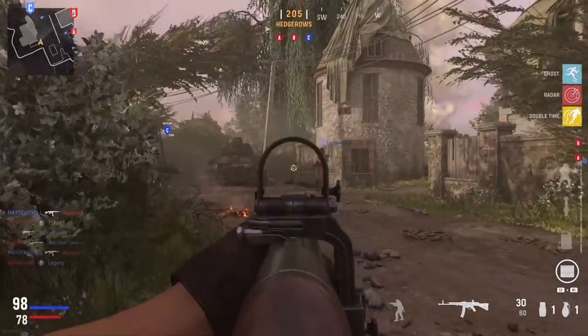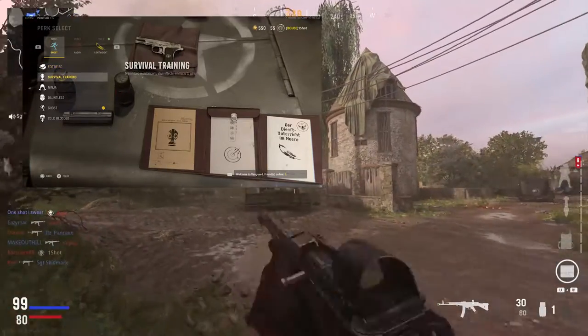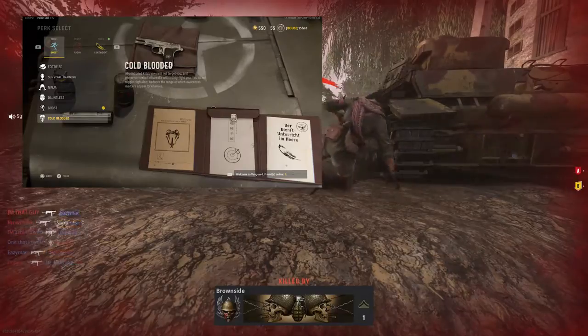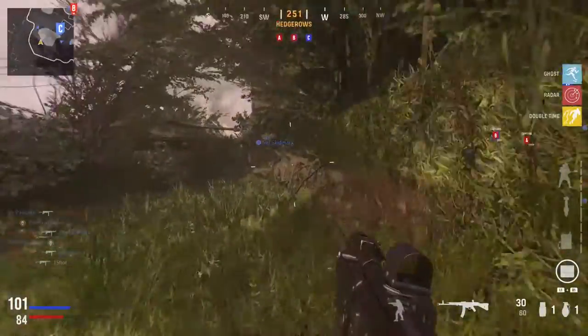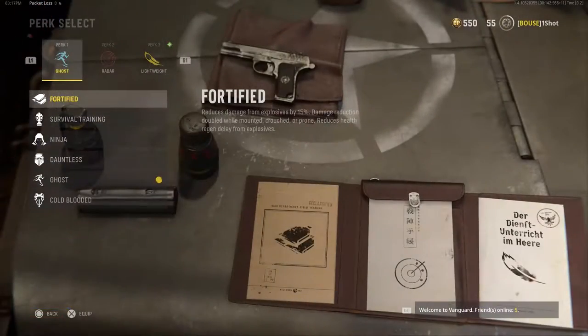Within the perk one tier slot we have six perks available: Fortified, Survival Training, Ninja, Dauntless, Ghost, and Cold-Blooded. Between those six perks, I think there are three that are going to be the most viable in this game, and those are Fortified, Ninja, and Ghost.